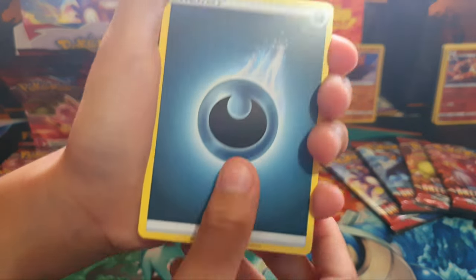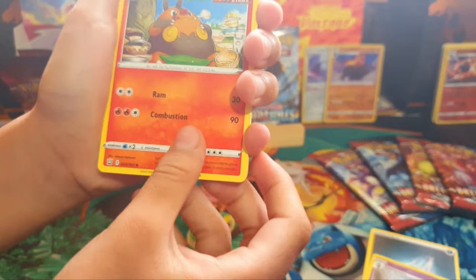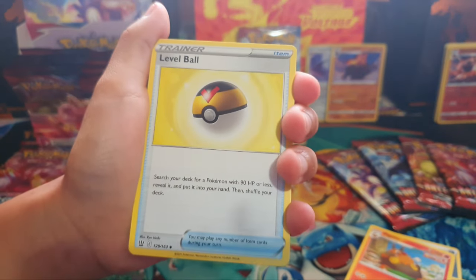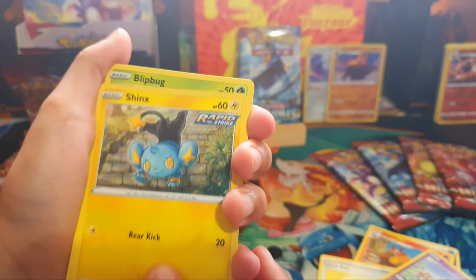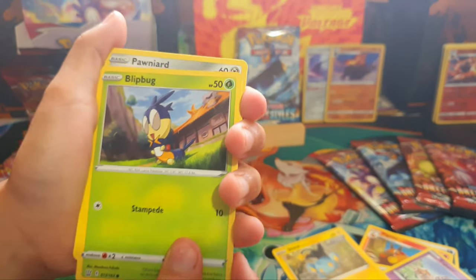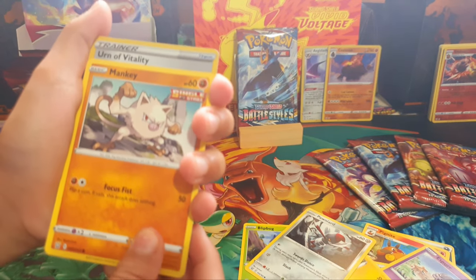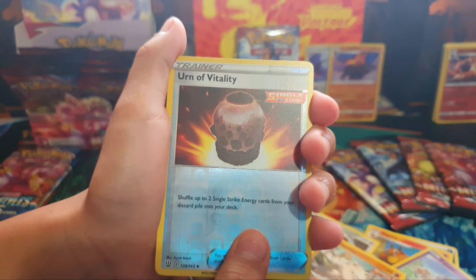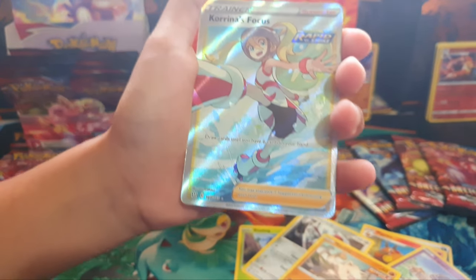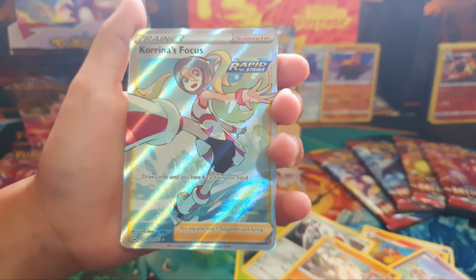Darkness type energy. Gotta-la pig, Knight, Single Strike, Level Ball. Esper, Shinx, Rapid Strike. Blip Bug. Karina's Focus!